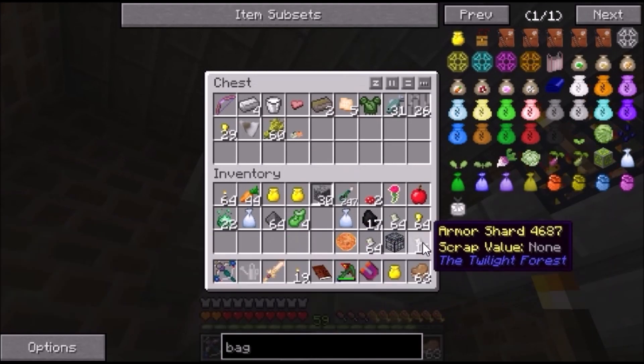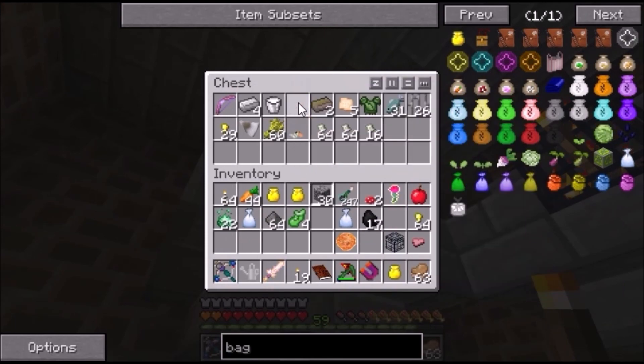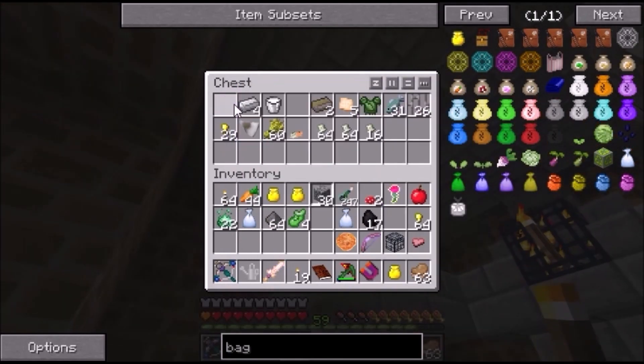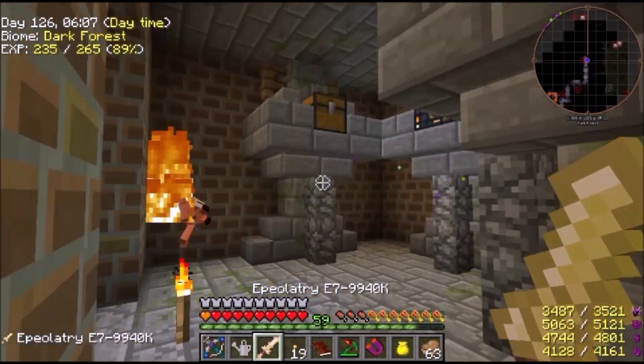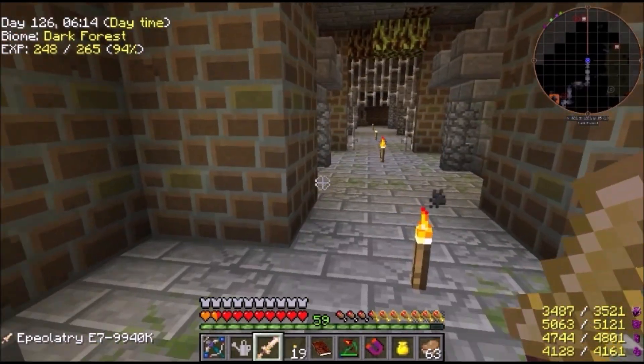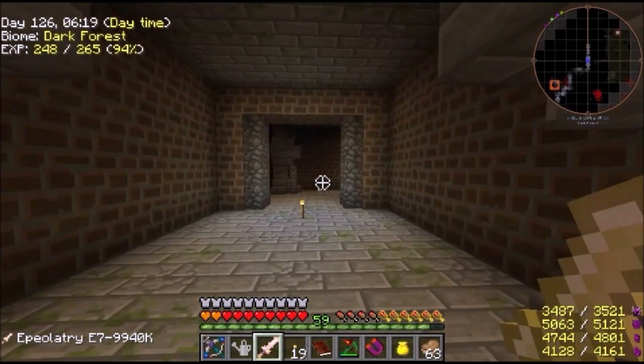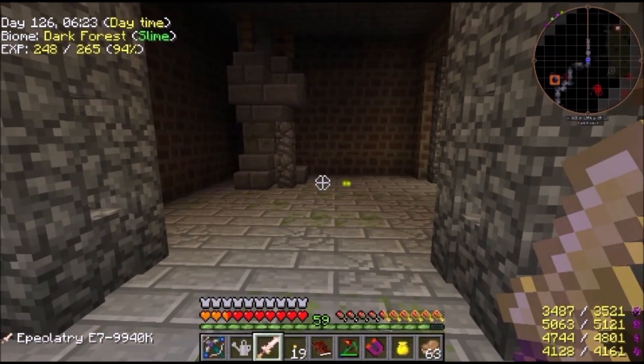We don't need some of this stuff. Armor shards — let's grab that, see what it's got on it. We don't need all of that. I'm going to do some searching and hunting and see what we can find, and then I'll bring you guys back.